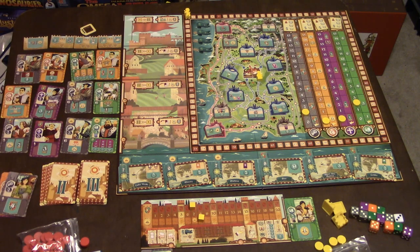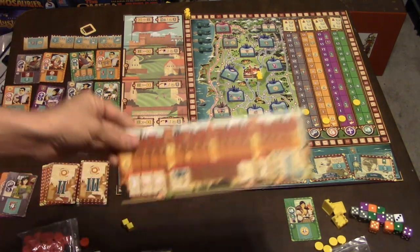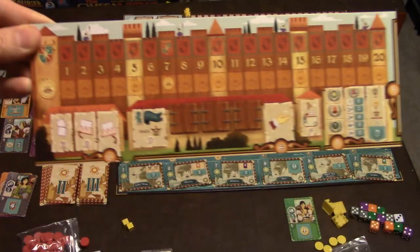The game is super easy to play. Even though it looks really busy, it's all laid out on your game board: phases A, B, C, D, E, F, and then in-game scoring.